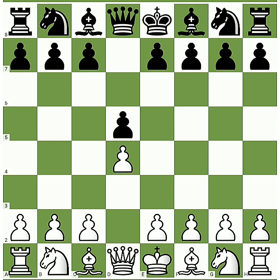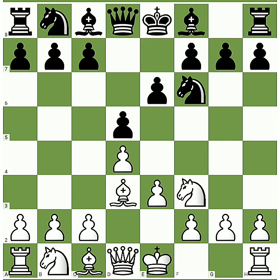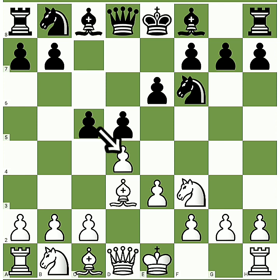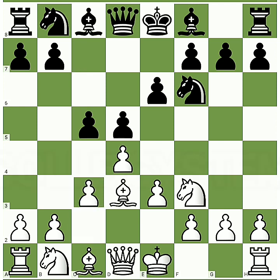We start with d4, d5, knight f3, knight f6, pawn e3 and pawn e6. Here we play bishop d3 developing our bishop. Black plays pawn c5 attacking our d4 pawn, and then we play pawn c3 defending our pawn. This opening is known as the Colle System.